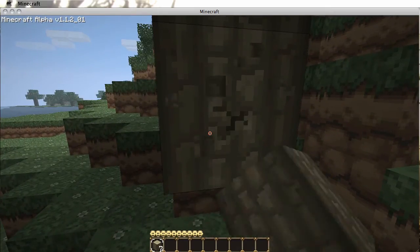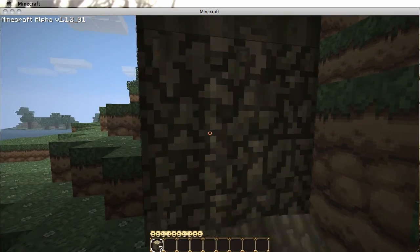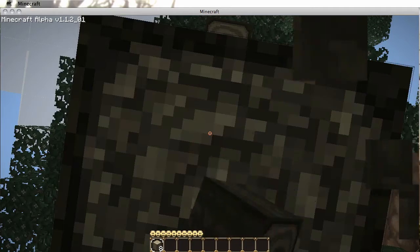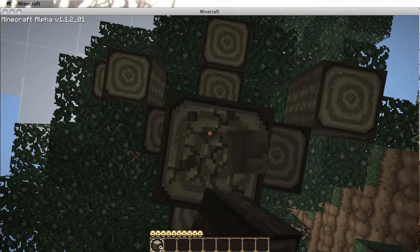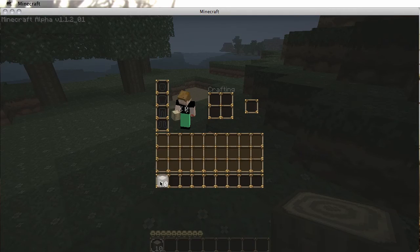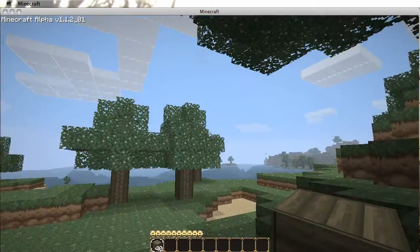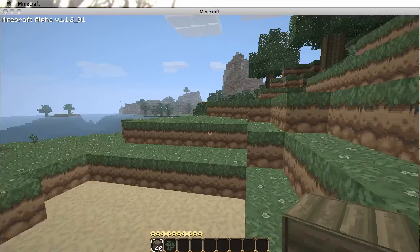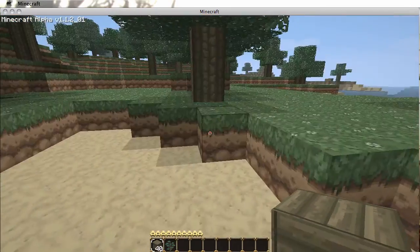So I've got my trunks here. Might as well just start off with 10, because I'm that lazy. Here we go — 10 wood logs. Okay, I've got planks now. So let me go find a good location for my house.